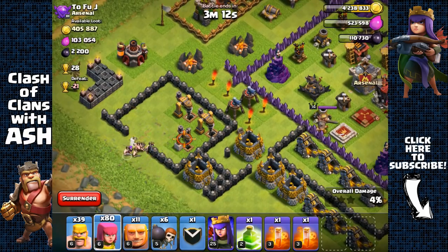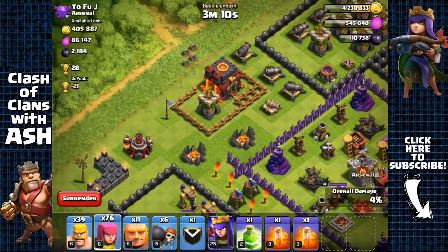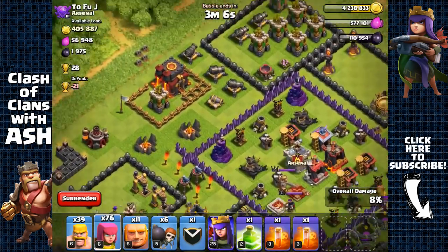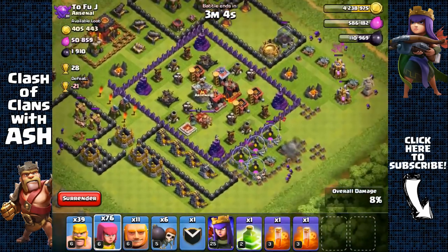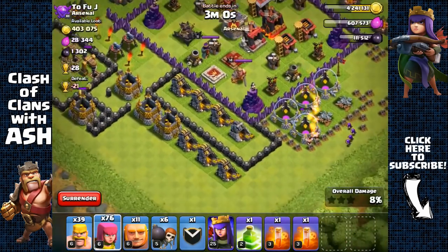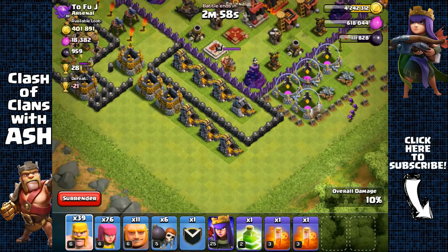Let's open up these walls and take the free dark elixir here. We're probably going to go for the town hall last with our heroes. We got all the dark elixir — I also want some of the free gold here, so let's go for that.